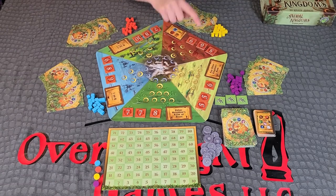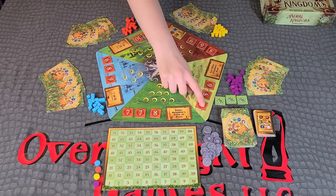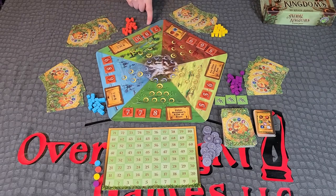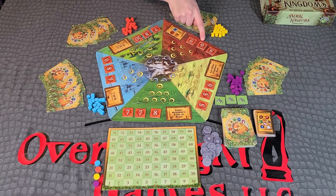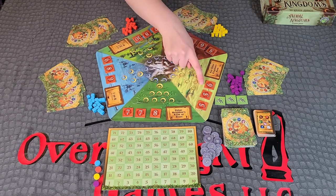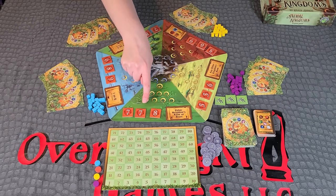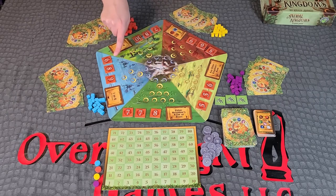Shuffle the orange first place tiles face down. One at a time, randomly place a tile face up in each of the three tile spaces at the base of the five kingdoms. Once placed, rearrange each kingdom's trio of tiles so they appear in increasing value, left to right.